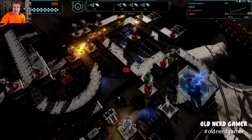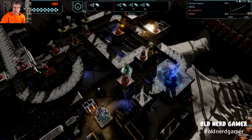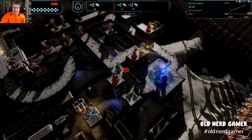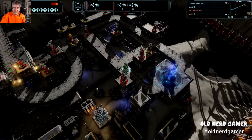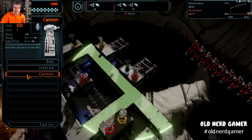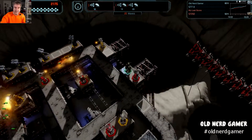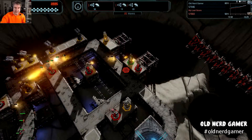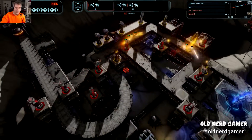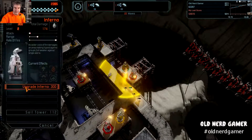Yeah, we are in no danger. We're on wave 17. This gun is kind of a waste now. I want to see if one of them comes down here and triggers it — probably not. So I'll go ahead and sell that, get some money back, and place another one there. Let's place an Inferno just for fun. Okay, wave 18.